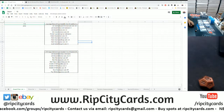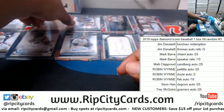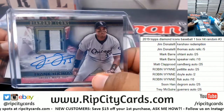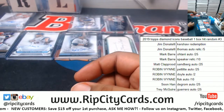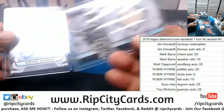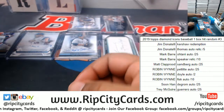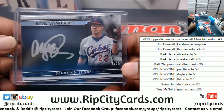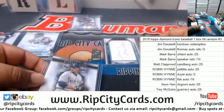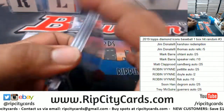Alright, let's see the damage. Going to Jim: the Kershaw redemption and the Thomas auto relic — very nice, congrats Jim. For Mark: the Otani auto to 25 and the Speaker relic to 10 — there you go Mark. For Matt: the Sandberg auto to 25. For Robin: the Pettit auto to 25, the Doyle cut auto to 2, and the Fisk auto to 10 — very nice Robin.